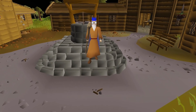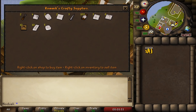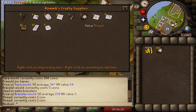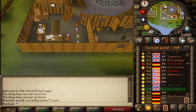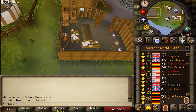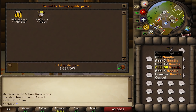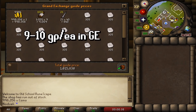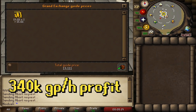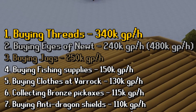For the last collecting method, head to Rimmington and visit Rommik's Crafty Supplies, where he sells jewelry molds, threads, and needles. Buy 100 threads per world, then quick-hop and repeat — also pick up needles and molds while there. You can get around 26,000 threads per hour. Each thread costs 1 GP in the store but sells for 9 to 10 GP each at the Grand Exchange, giving a final profit of 340,000 GP per hour — making threads and Eye of Newts the best collecting methods in free-to-play.